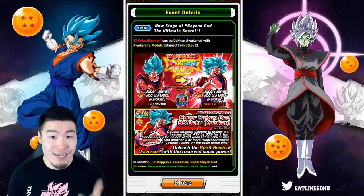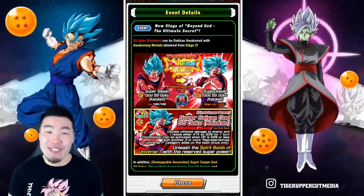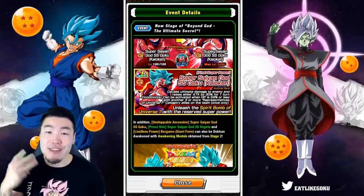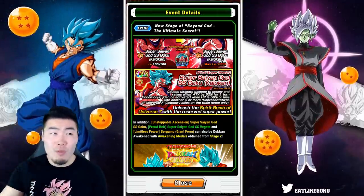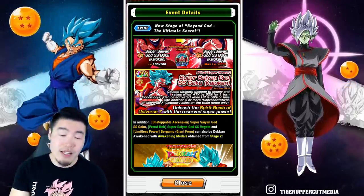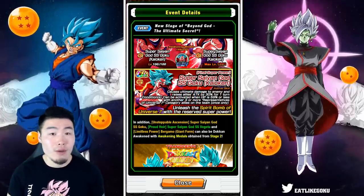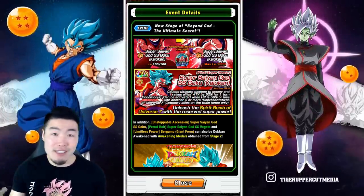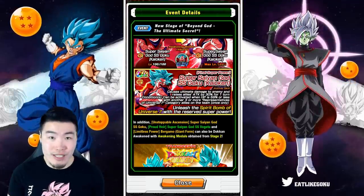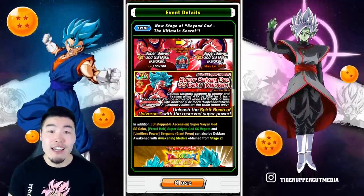We now have the official details for his active skill: it causes ultimate damage to the enemy and raises allies' ATK by 30% for one turn, which is almost as good as LR B.Pan's active skill — she provides 33% ATK, this guy provides 30%. On top of that, he's also doing a very good amount of damage with that Spirit Bomb, so it's kind of a combination of LR B.Pan's support active skill but also the super attack-style active skill of LR Super Saiyan 4 Goku or LR Super Saiyan 4 Vegeta.